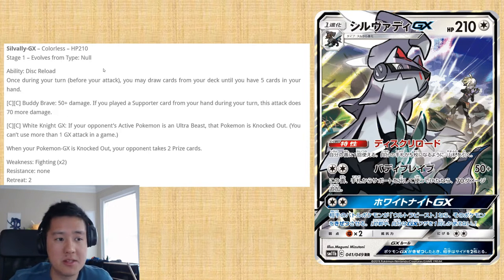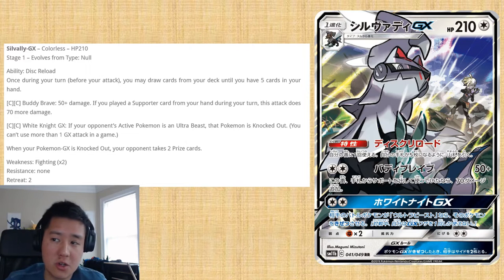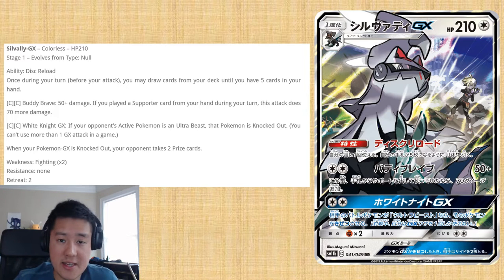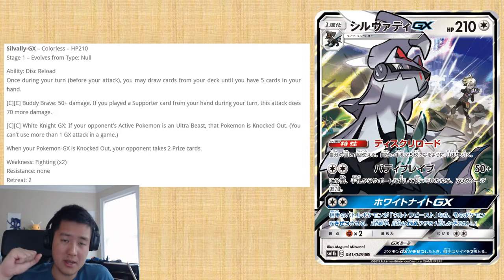Let's go through the text real quick. The attack is called Buddy Brave — weird name. It only needs a Double Colorless Energy and does 50 damage, but if you played a supporter during your turn, this attack does 70 more. Since you'll almost always use a supporter every turn, this is basically 120 damage for a DCE. It's very similar to Zoroark in that regard, because Zoroark also did 120 damage.